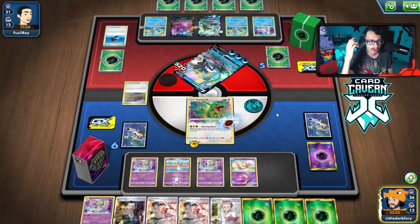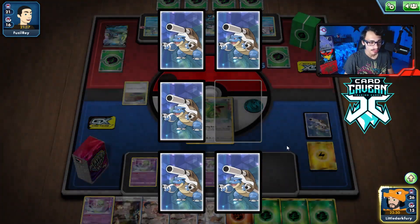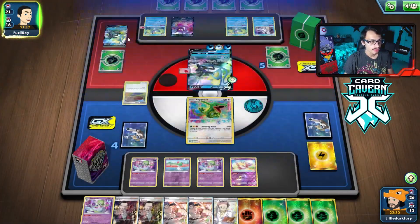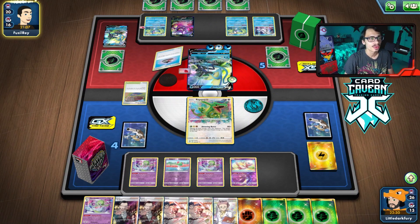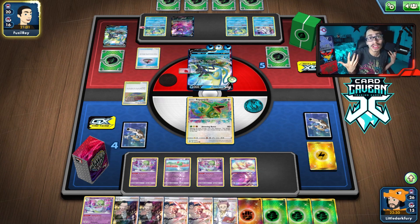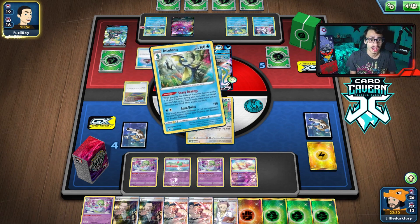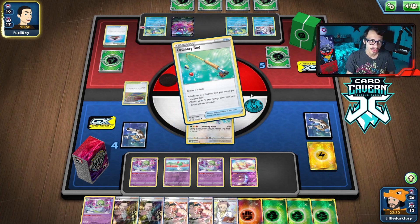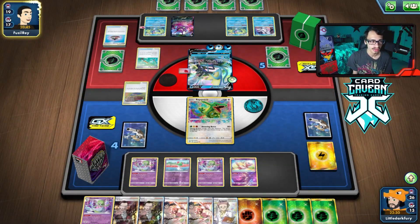Amazing Rayquaza one-shots the Inteleon with the energies! We'll take our prizes. We need a pivot — that's not a pivot. We might be stuck for a turn. That was a really good KO though — that's basically what we wanted to do and we pulled it off. Not bad at all. This deck has actually been impressing me. Unfortunately, the baby Inteleon does kill Rayquaza in one hit, which is concerning.